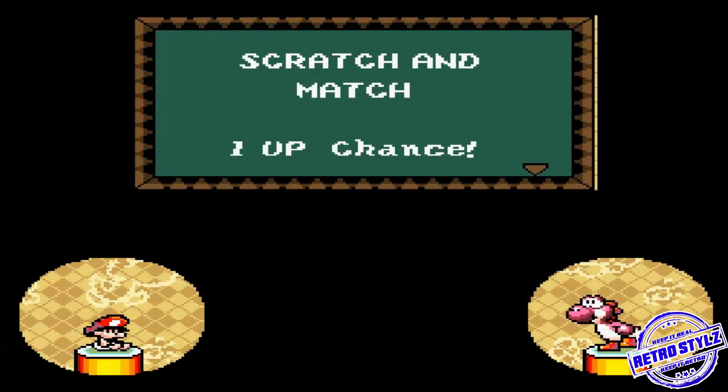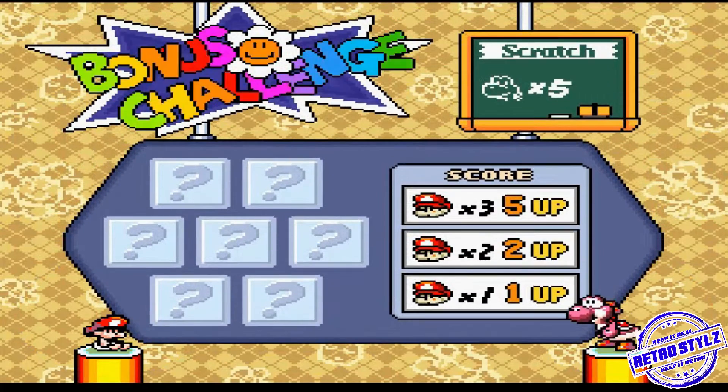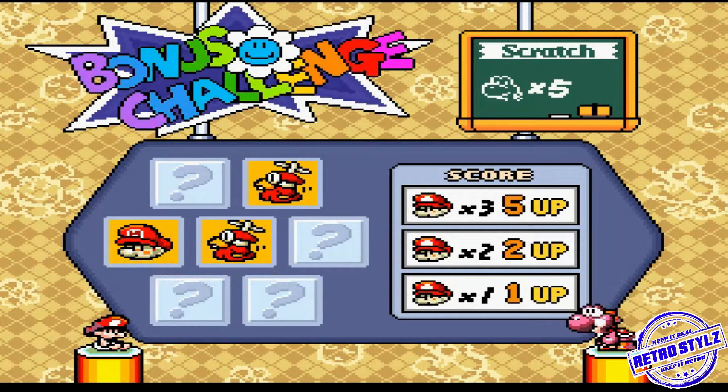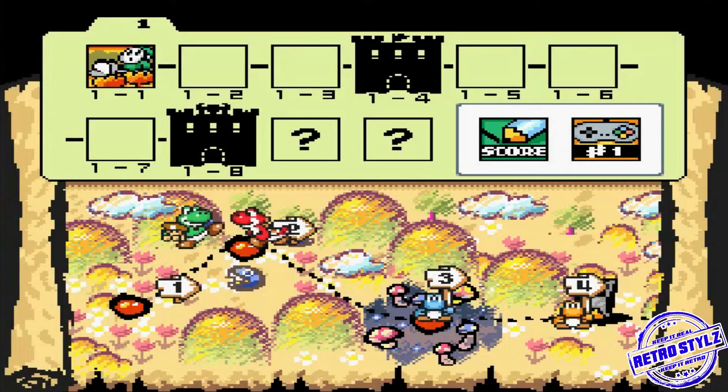We got a bonus! These are cool. I'll stick around for a minute just to show you guys a bonus. What happens when you get 57 and above? You gotta be careful which one you want to scratch. We'll scratch that one. Come on! Get the next one. Let me get to scratch 5. I got at least a one-up — that's cool. I'll get what I can take. Pretty awesome.